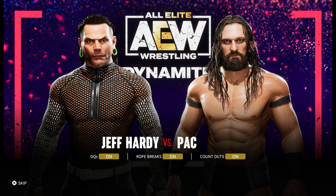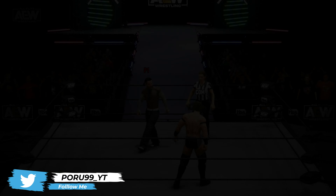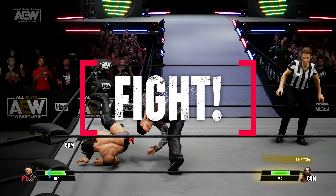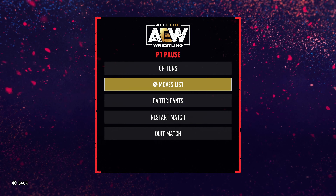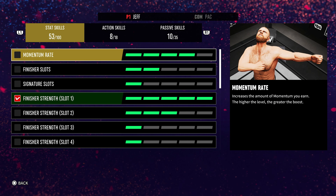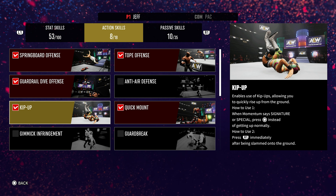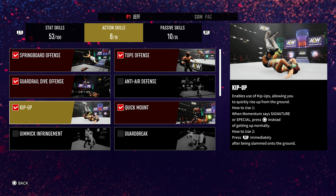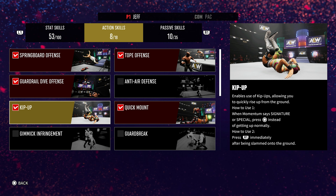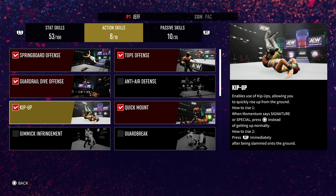All you need to do is go into the game — it doesn't matter which ring — and just get back into the ring. Skip everything. Once you go to participants, press square and go to Action Skills, and here you can see the kip up skill listed.